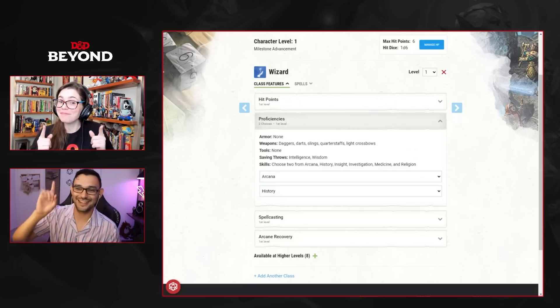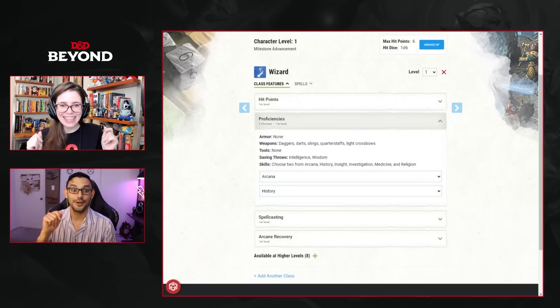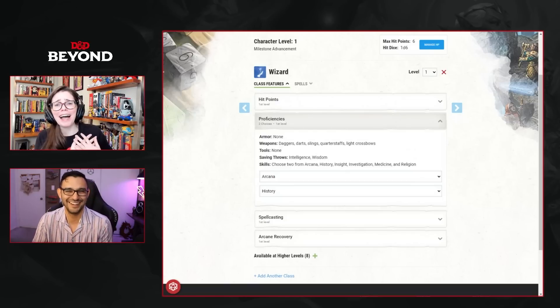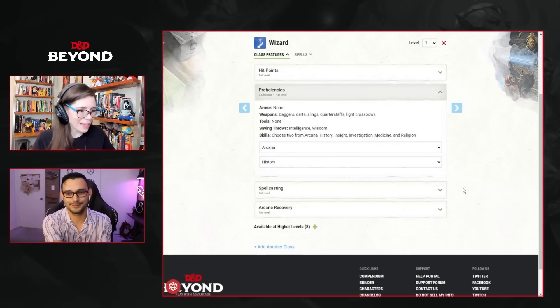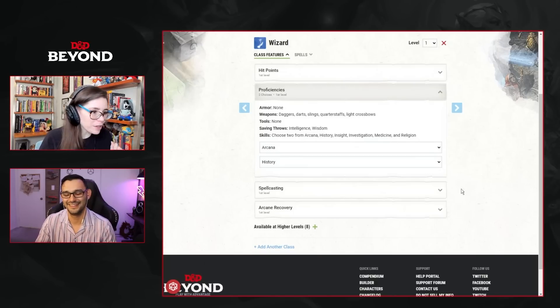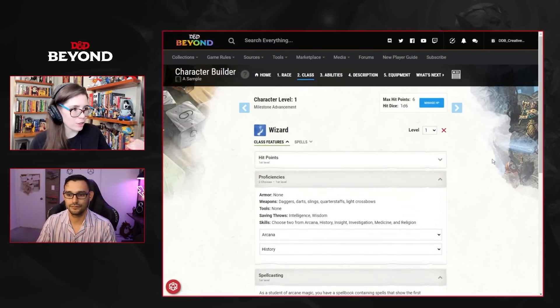The character concept expanded: sapphire dragons make their lairs in the Underdark, and maybe a sapphire dragon found this diamond egg with something living inside and has been reading bedtime stories of lore to it. Maybe an emerald dragon friend taught them war stories. Then it's time to fill out the first level — spellcasting and arcane recovery — and narrow down some starting spell options.